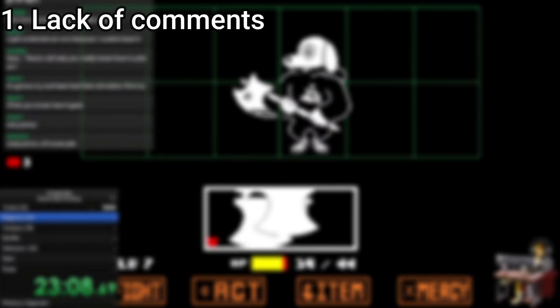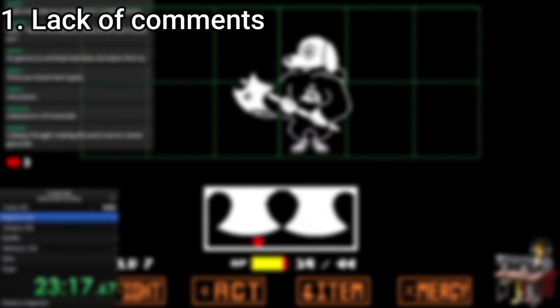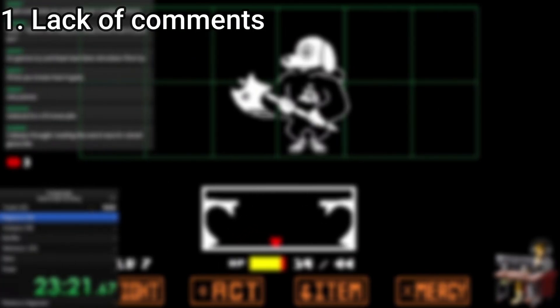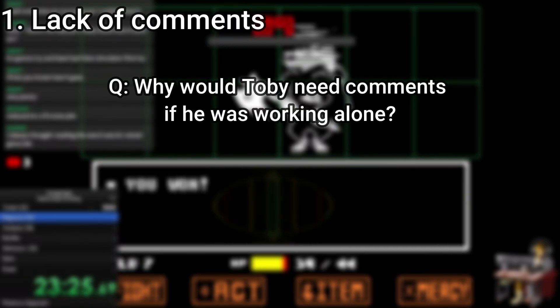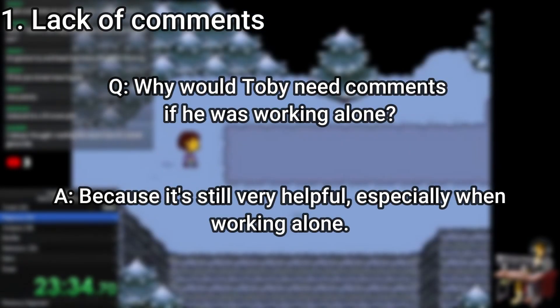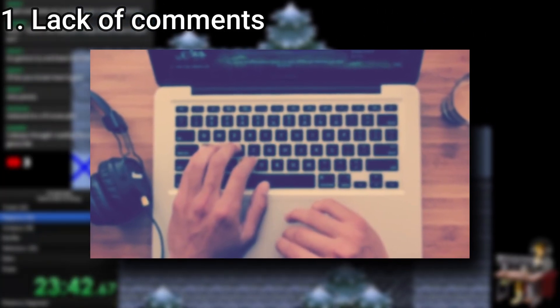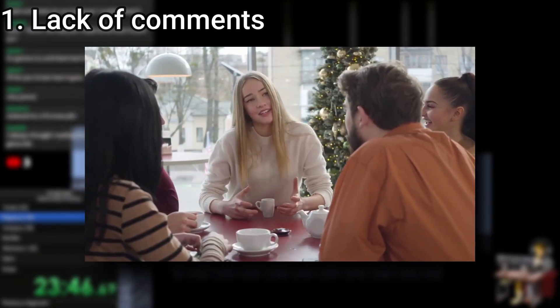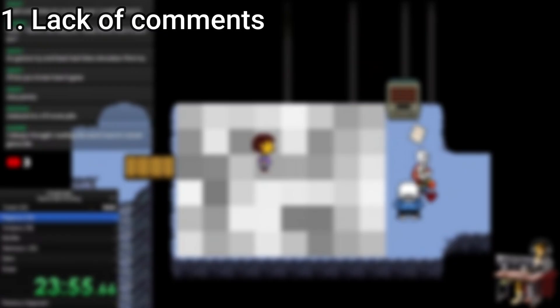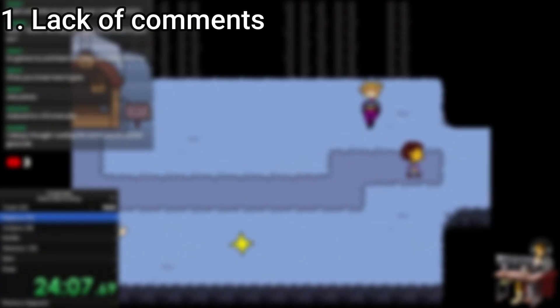I did learn that decompilations of any game do end up taking away the comments as part of that process, so it's possible the comments exist and the tool simply removes them — if that's the case, great. You might also think: back when Toby first made the game, he was the sole programmer, so why would he need comments? Well, comments aren't just for team projects — they're also good for keeping track of progress or leaving to-do notes for yourself. You're hammering away at a project, take a break, and when you come back you've completely forgotten where you were and what some of your work was about. That is pretty much what comments are for. In general, it is best to use them, especially when collaborating with other people.